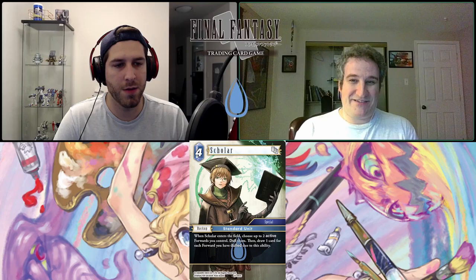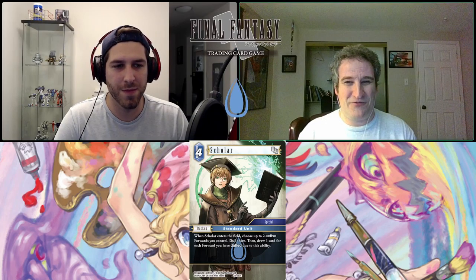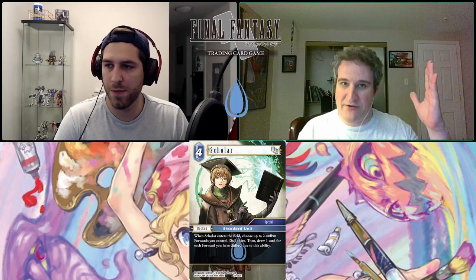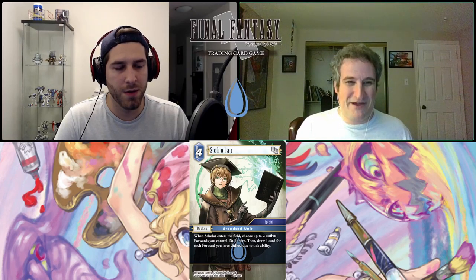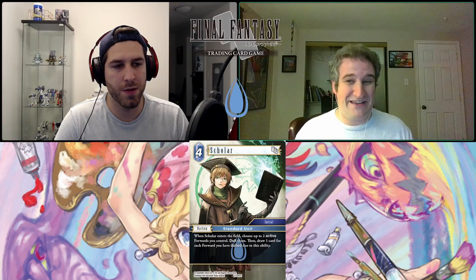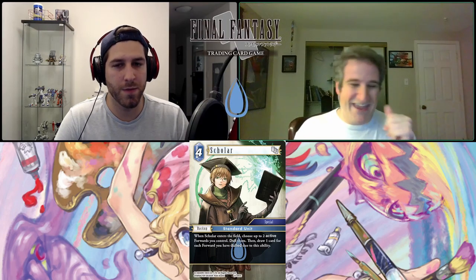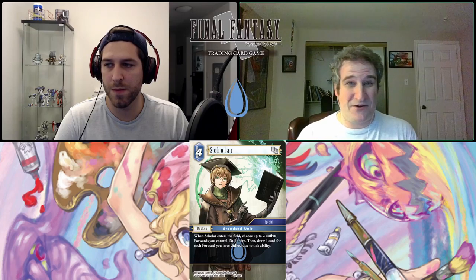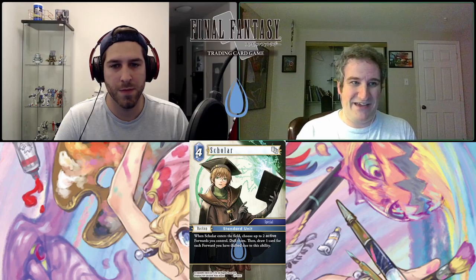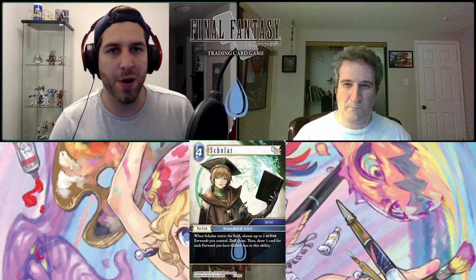I understand why it's as high a cost as it is — in theory you can recoup your cost right away. But that's a big ask to dull two of your forwards. Leila and Viking are great because they're trump blockers, especially the Viking, so the idea of dulling them out of the way means they can't block either. Ideally it's early and you aggressively put out Leila and Viking then immediately slam Scholar. But that's a lot of what-ifs. I don't think ten turns into the game you're like 'let me take out my two big blockers to draw some cards.'